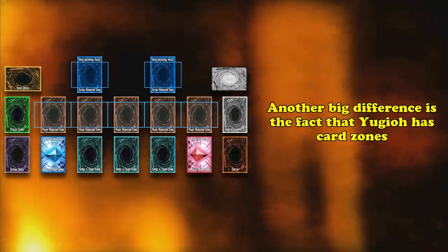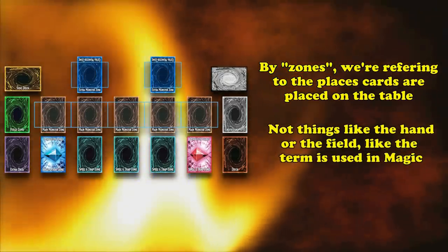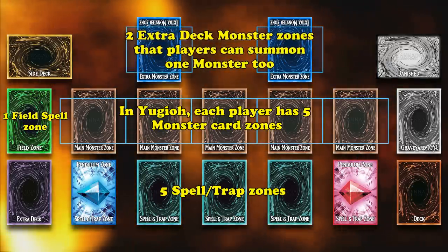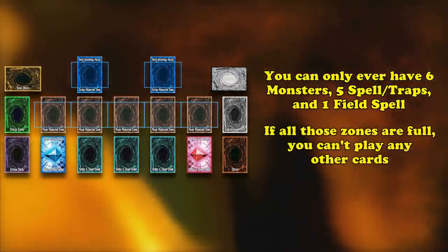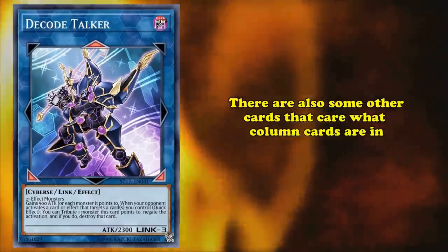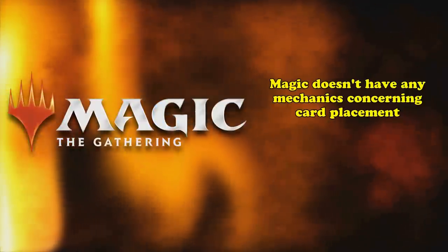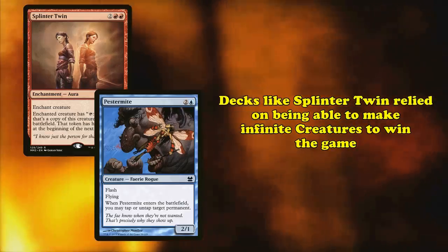Another big difference worth mentioning is that Yu-Gi-Oh! has card zones — the individual places that cards can be placed on the field. In Yu-Gi-Oh! each player has 5 monster card zones, 5 spell or trap zones, 1 field spell zone, and 2 extra deck monster zones in the middle of the playfield that each player can summon 1 extra deck monster to. This means you can only have a maximum of 6 monsters on the board, 5 spell/traps in your back row, and 1 field spell. There are also cards that care about what column cards are in, such as Infinite Impermanence, which counters all spell and trap cards in the column it was activated in. Magic doesn't have any mechanics tied to specific card placement, and you don't have to worry about filling the board with too many creatures. This was actually important, as Splinter Twin decks relied on being able to create an infinite number of creature tokens to kill their opponent.